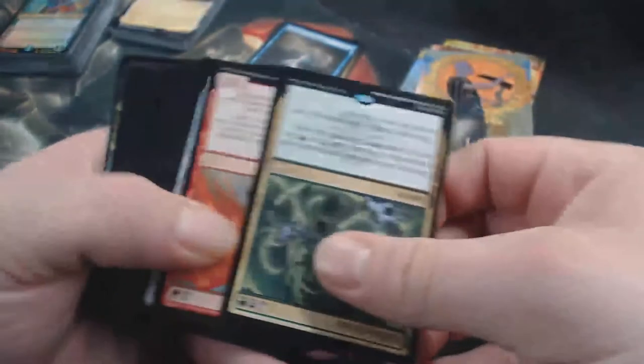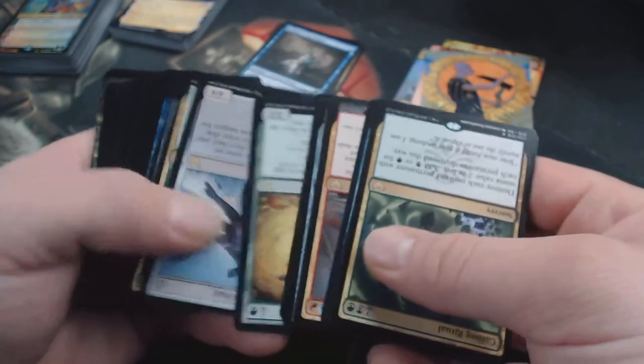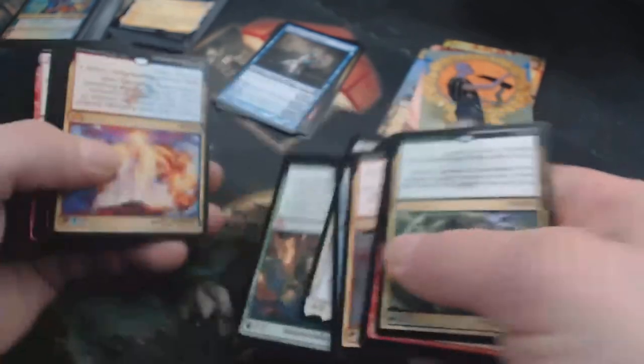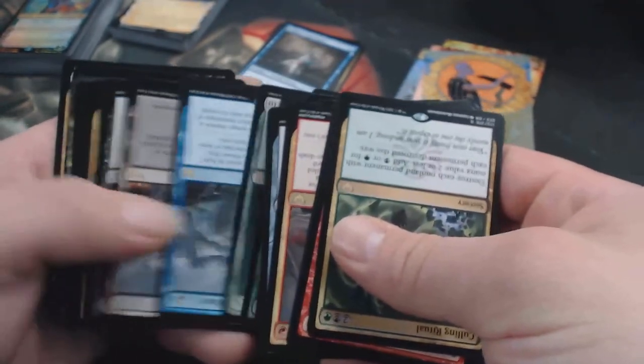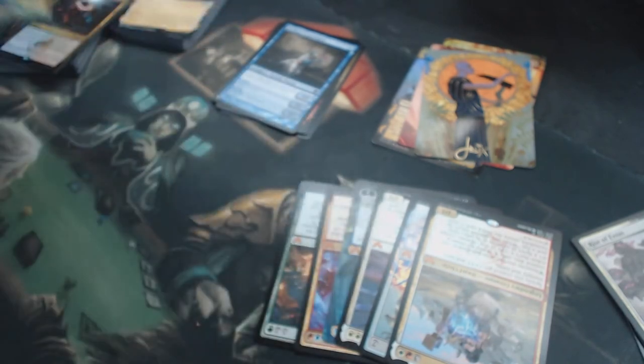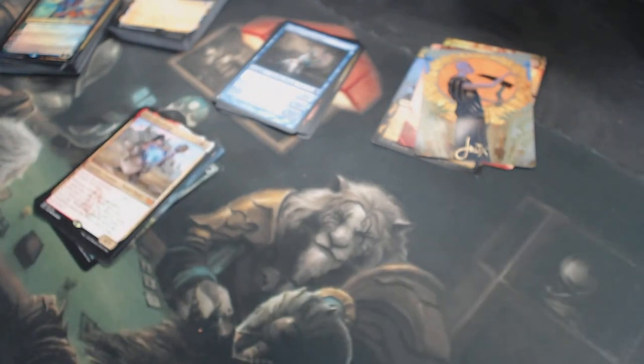Now we're going to count Mythics out of the rares. I turn them upside down so I can see across — so you can tell I sort cards a lot. Six total Mythics. That's a pretty decent breakdown. I mean, I guess you could do seven Mythics if you want to count that foil. I am happy with it — I think it's a good box.